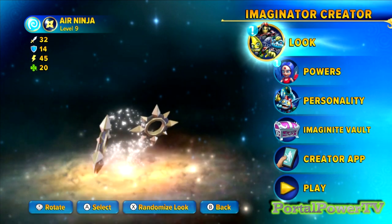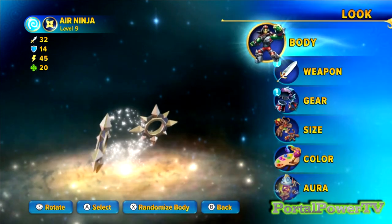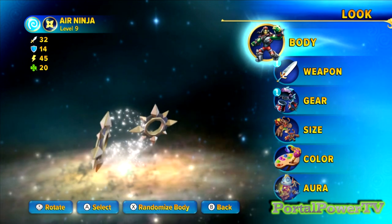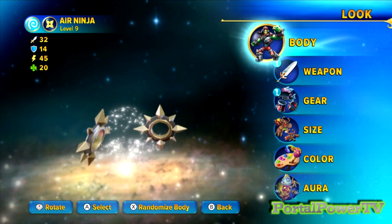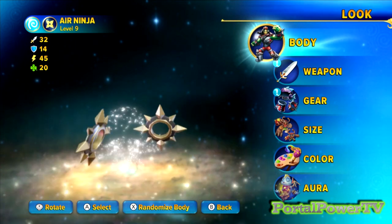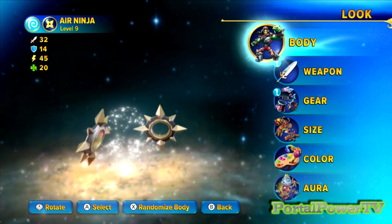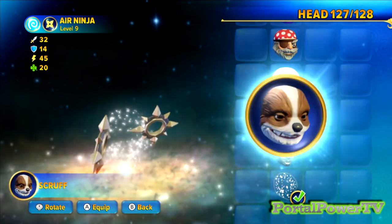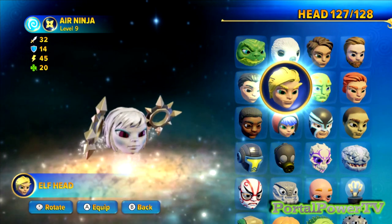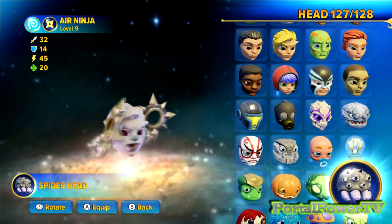All right, so here we are, level nine. We kind of overshot level six, which is what we needed, but now that we are leveled up, we can get into creation mode. Since Red of the Angry Birds is basically just like a little red bulb of a bird - a bird head with a beak - that's all it is as far as the game is concerned. It's a little bit more than that in the animated movie, but this is going to be a hybrid between the two. There's like one bird head in here, and I think it's called bird brain. So let's grab that bird brain head - that's our first step.